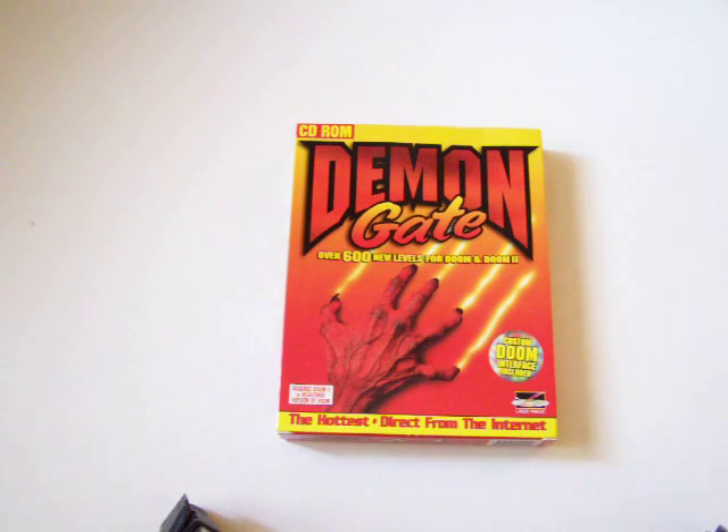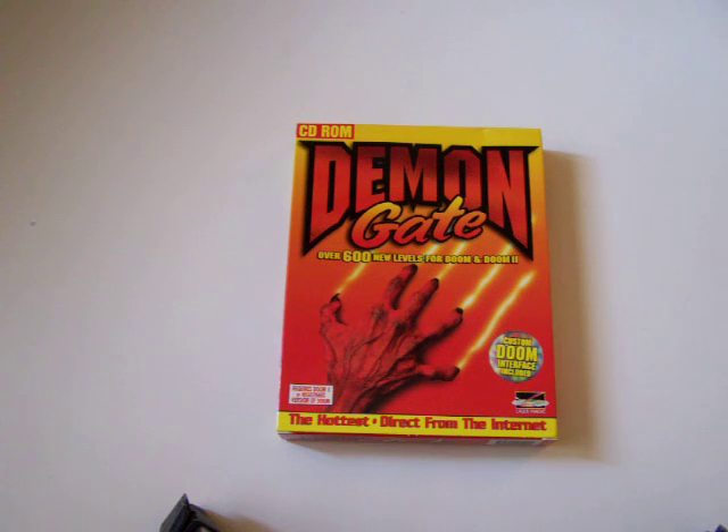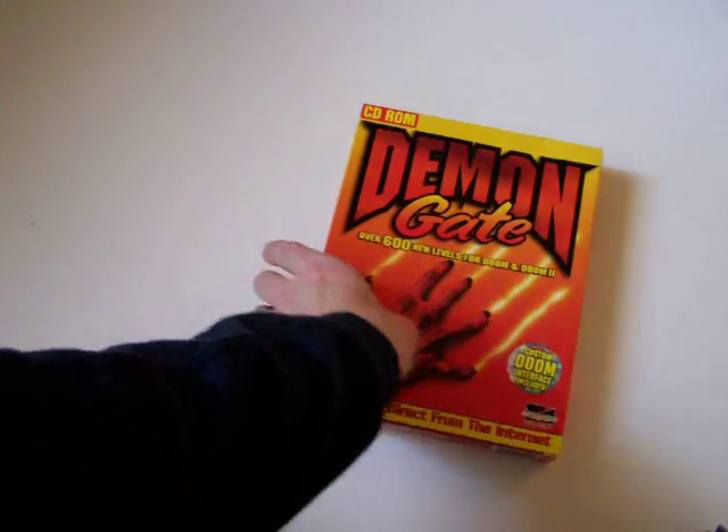Here's Demon Gate. Demon Gate is a compilation of Doom 1 and Doom 2 levels, and it's quite difficult to find in its box form. Of course you can sometimes find it with just the jewel case.